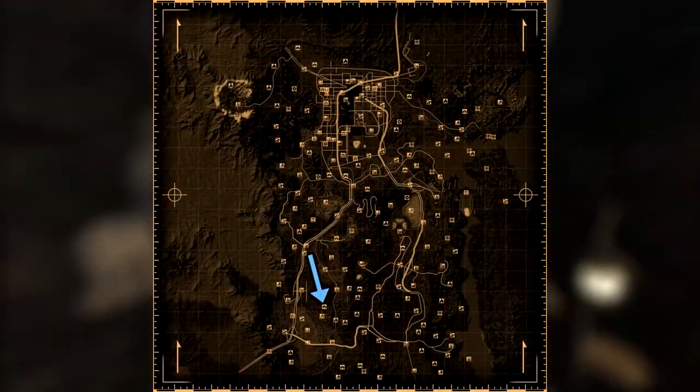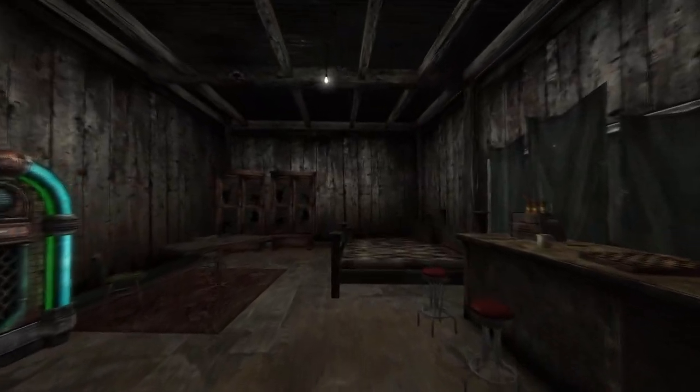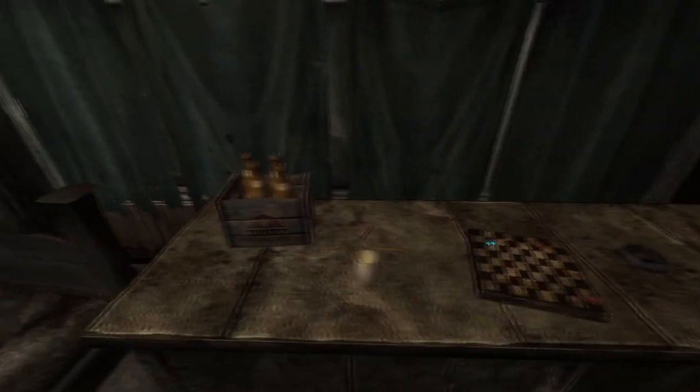Next up is the Prospector's Den. Make your way into the cave and enter the building within the cavern. Enter the first room on the right and on the counter on the right hand side will be the cap.